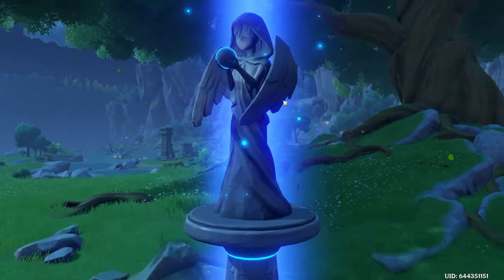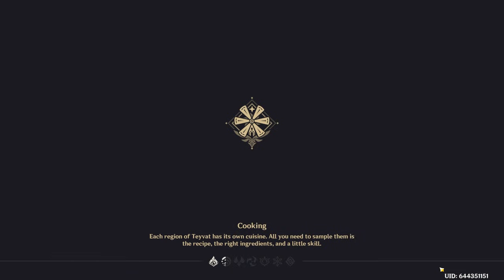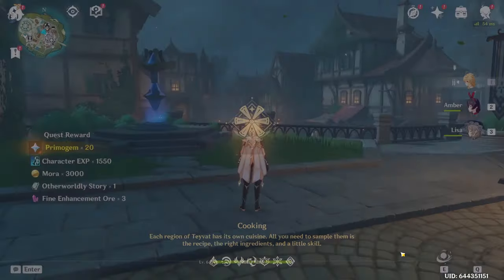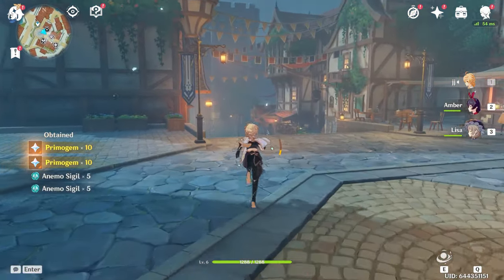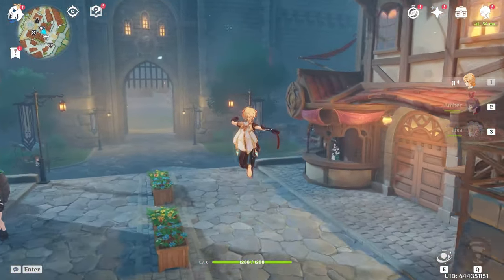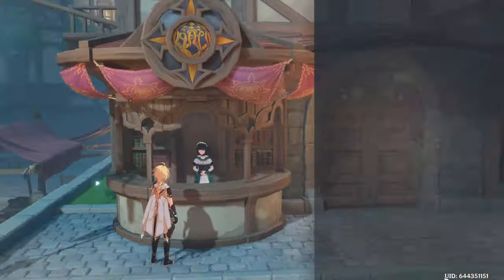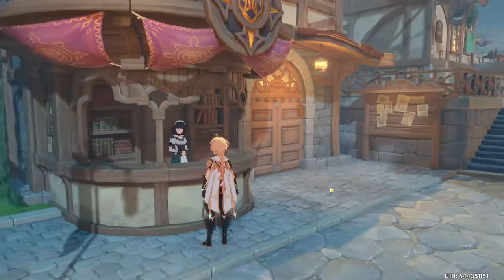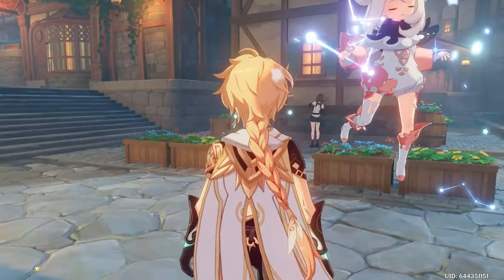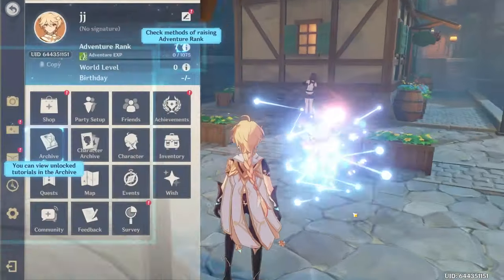Let's not start wishing yet — head towards the Adventurers' Guild and claim our rewards for one extra wish. Teleport back to Mondstadt, head down, and claim Adventure Rank rewards. You can claim it all; I'm just going to claim up to Adventure Rank 5. Now open the mail and claim everything — all of these Primogems.